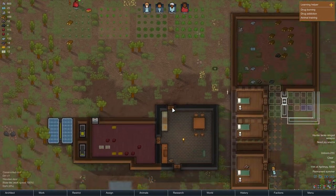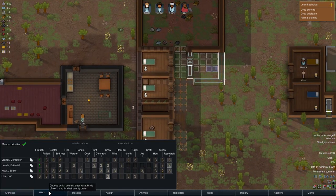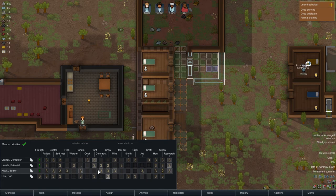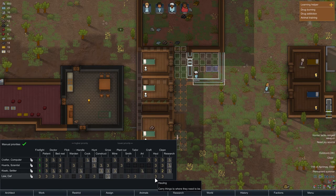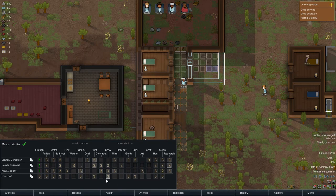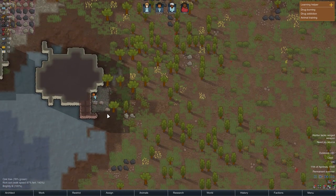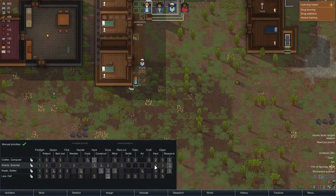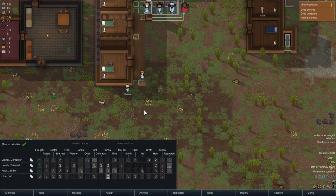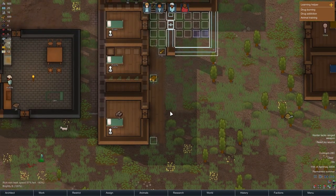Everything is going very well in our colony. I wonder why that hasn't been hauled — I think it's because we need someone to have hauling at a higher prioritization. I'm going to put Law higher at growing, and then Crafter with more hauling as well, so he's going to haul more items. I'll do it with one more colonist as well.